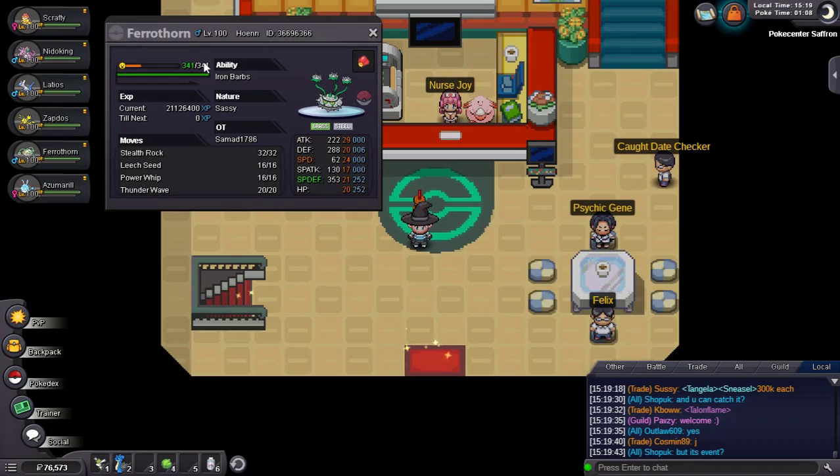I have a specially defensive Chople Berry Ferrothorn because my Nidoking is not able to outspeed Alakazam. That's why I have Chople Berry so we can cripple it with Thunder Wave on its Focus Sash - it survives one Focus Sash hit from Alakazam, or even Pokemon like Keldeo, Gengar, or Lopunny's High Jump Kick - surviving that due to Chople Berry and then crippling them with Thunder Wave or just killing them with Power Whip if they are in range.